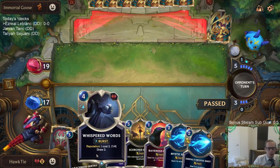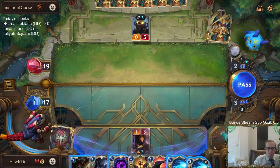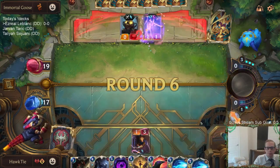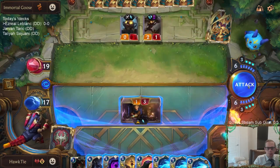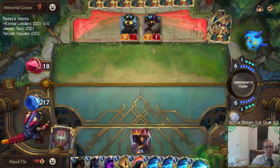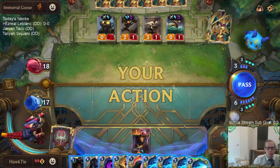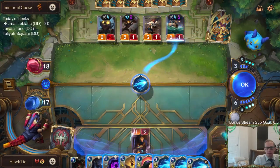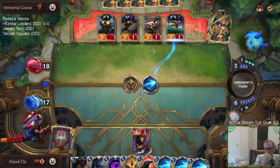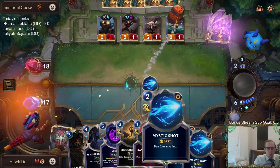They turn on Plunder again with the monkey. Unfortunately Ravenous Flock doesn't go great with Reputation — that's too bad. We have plenty of Mystic Shots. Powder Keg is scary. This is number four. I got the attack back at zero though.